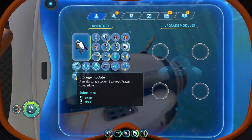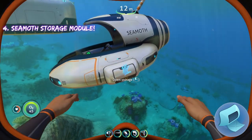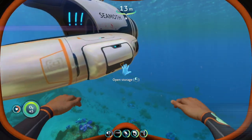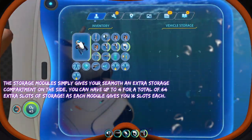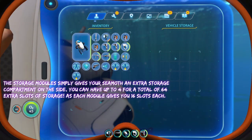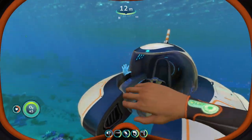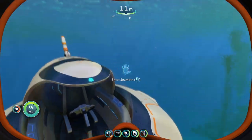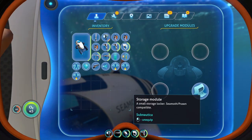The next upgrade on our list is going to be the Seamoth storage module, and you can use it for the Seamoth or the Prawn suit. The storage module does exactly what it says — it adds a little storage module on the side of your Seamoth with 16 slots of space. You can have up to 64 extra slots on your Seamoth for storage if you put four storage modules on it, which is pretty cool.